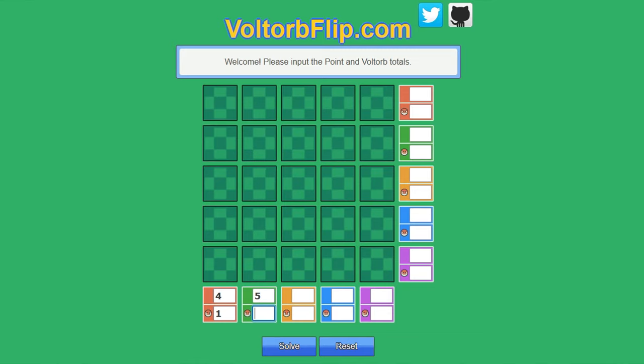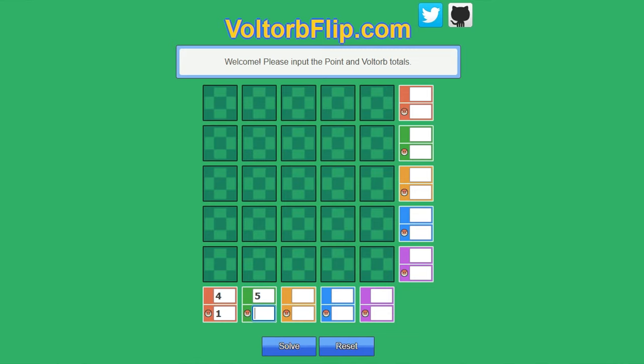But there is a simpler way: cheating. If you really just want those prizes and don't care about the game, there's a site just for you — VoltorbFlip.com. All you have to do is insert the numbers you have on the sides, and it'll go square by square telling you which one to flip next, and even gives you the probability that the square you're about to flip is a Voltorb. It's not morally correct, but it gets the job done. Hope this helped. If you want to see more stuff about Pokémon HeartGold or SoulSilver, I have an entire playthrough on my channel, so check that out. Thank you all for watching, and see you next time.